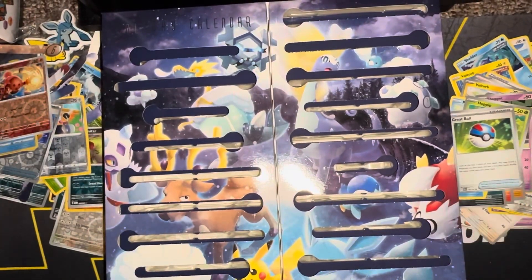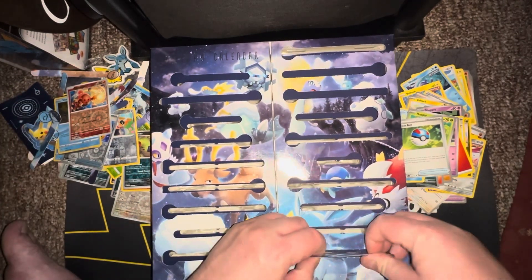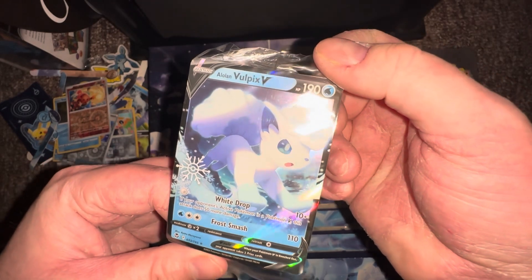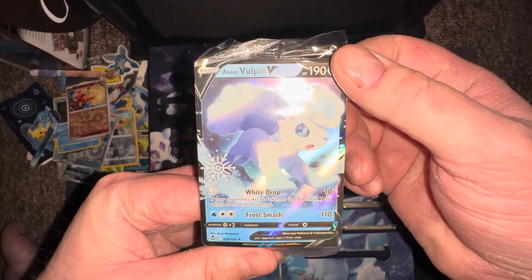Day twenty-two — it's a card, probably some kind of nonsense. Oh, something good — an Alolan Vulpix V! I mean I don't really care about an Alolan Vulpix but at least it's a V, so it's a better quality card than the other nonsense they've been giving us.